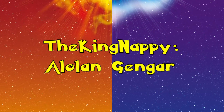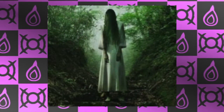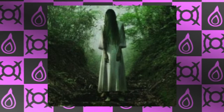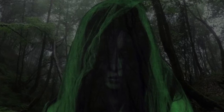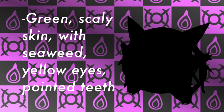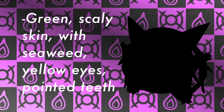Next up we have King Nappy with Alolan Gengar. Cool Shallow and I were looking over some Hawaiian folklore and ghost stories, and we came across the legend of the Green Lady of Wahiawa. Legend has it that a mother took her child to Wahiawa Gulch. This child was lost and never found, and the mother died of heartbreak. To this day, the spirit of the woman wanders the Gulch, often appearing in thick fog or rain. Those who have seen her say her body is a deep green with skin of scales, seaweed and moss growing off her hair, and pointed yellow teeth. This was one of the spookier legends of the islands that we thought would work perfectly for a variation on Gengar suitable for the Alola region.